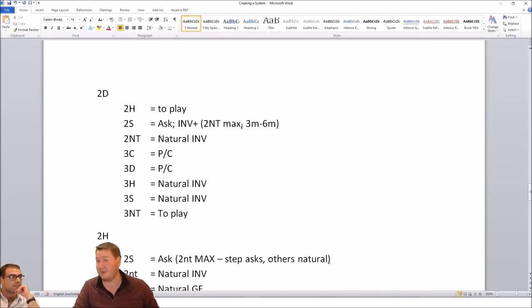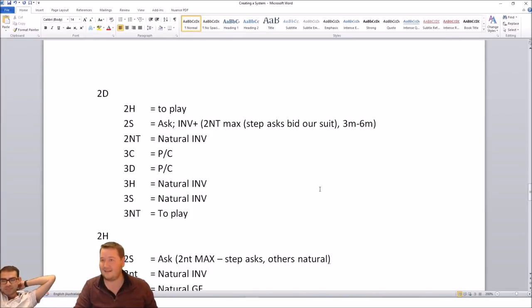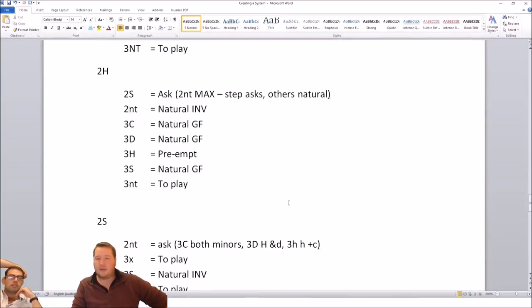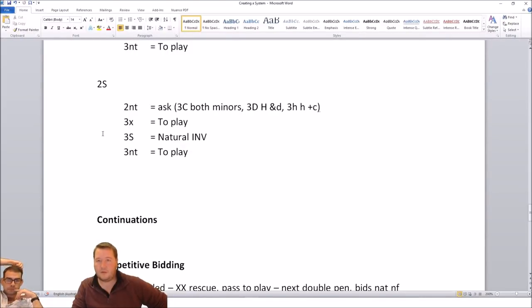Can you convert two hearts to something at the three level? Maybe with a three-card suit and five-five in the minors — just because partner is playing with such a wide variety of hands. So I think those are convertible as well. Two diamonds, two hearts to play, two spades asks which is invite plus, and we show our hearts first with two no-trumps. Two hearts — two no-trumps max, step, others natural. That seems very easy.